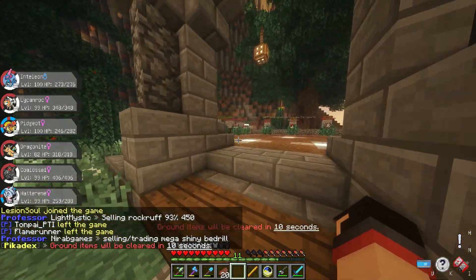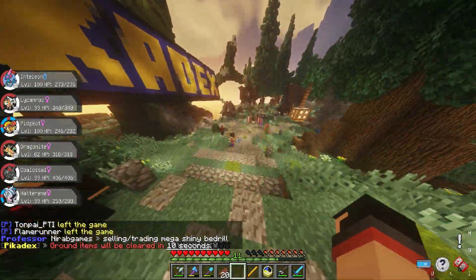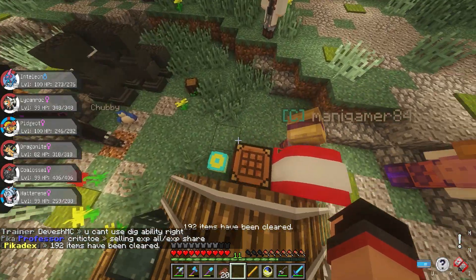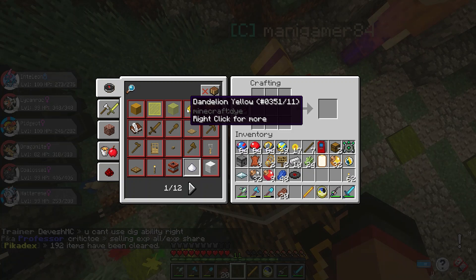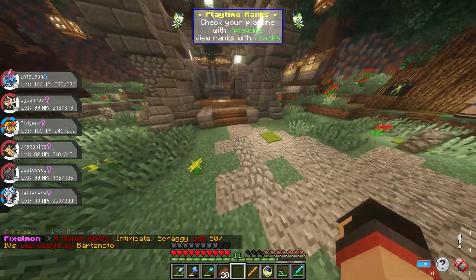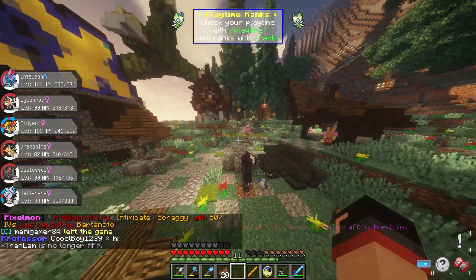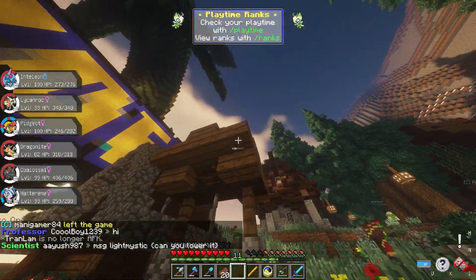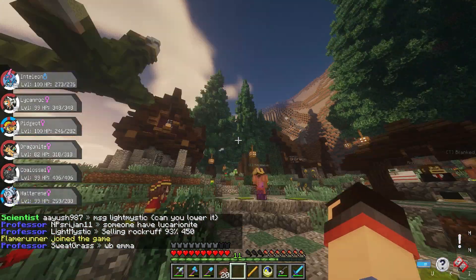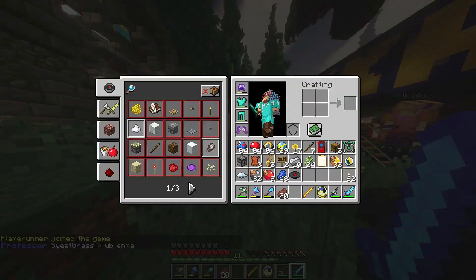There are banners also which you can make using a loom, or in previous versions using a crafting table. A crafting table is for making all of those blocks using raw materials — like cobblestone, which is stone. Of course you can make wooden stuff using wood. That's obvious, right? And leaves — you can use leaves also.